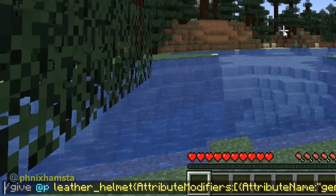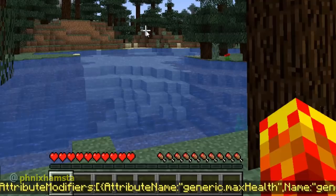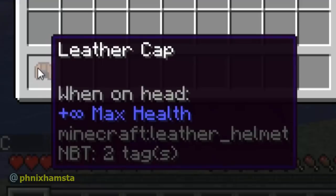Here's the command. You give yourself any item with the attribute modifier, just like in the speed video. I'm going to use max health here instead of speed, because I don't want to break the game. But the amount instead is 1.7977 times 10 to the power of 308, which is a very big number, and it rounds up to infinity if you try it. If I press enter, you can see now my leather cap has a max health of infinity modifier in the game.